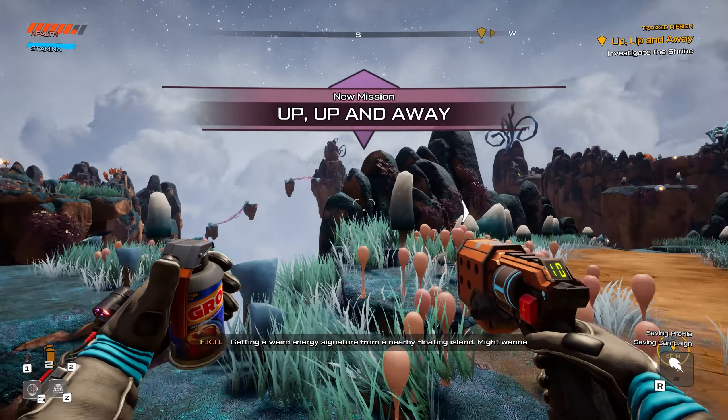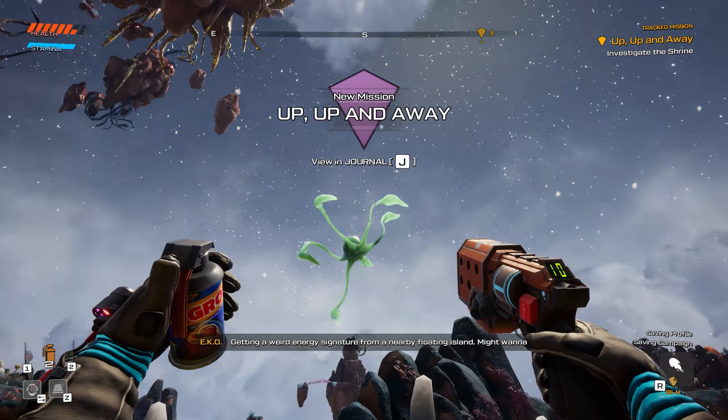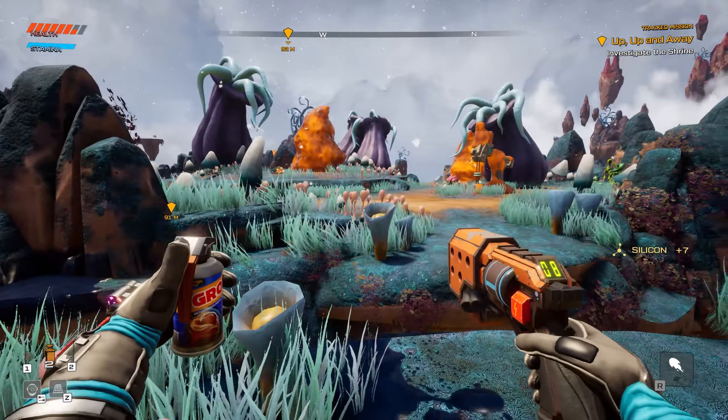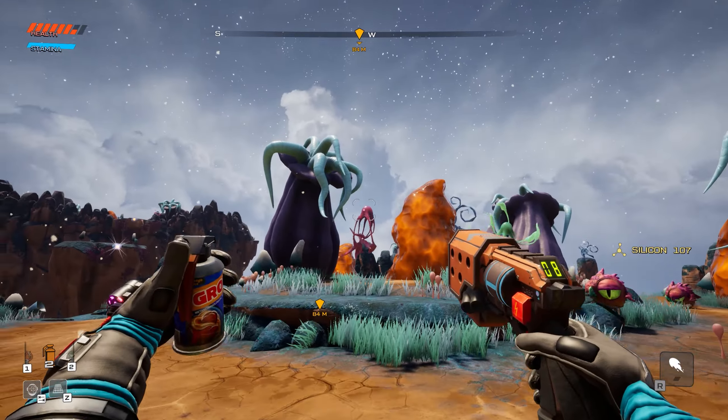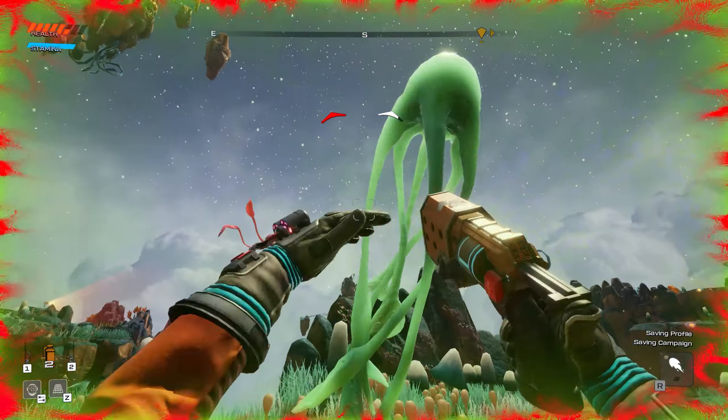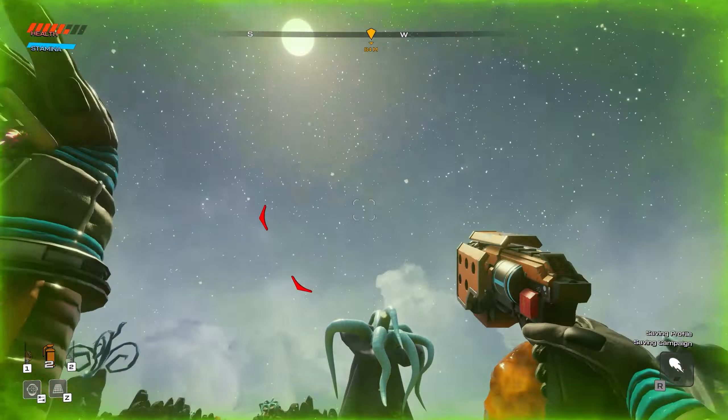'It's like an octopus except it has six tentacles and it flies' - yeah I don't think octopi can fly. There's a weird energy signature from a nearby floating island, might want to check it out. So let's go check it out. Is this guy like an alpha - a little bit more powerful? Let's see if we can slap him. He's doing corrosive damage to me apparently - damage over time is crazy!